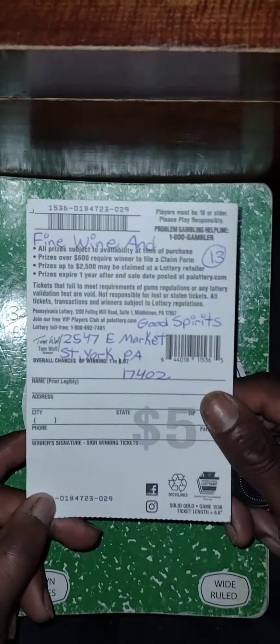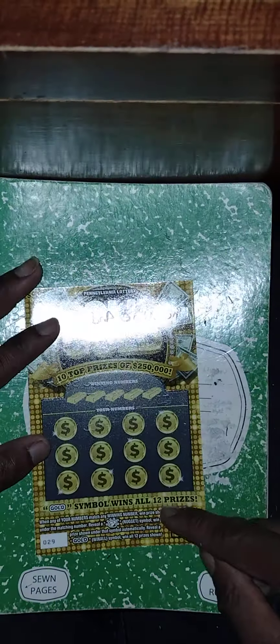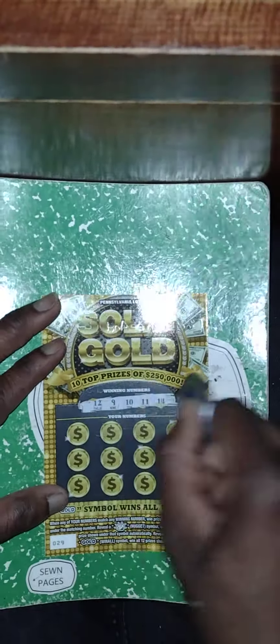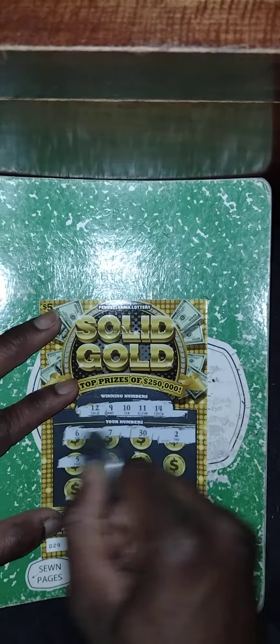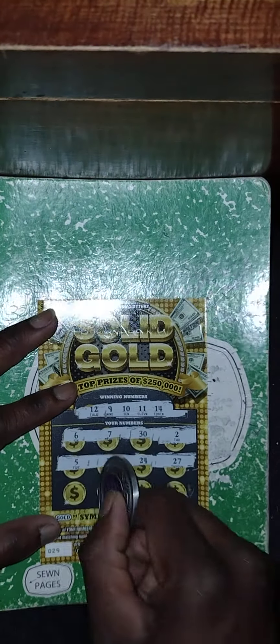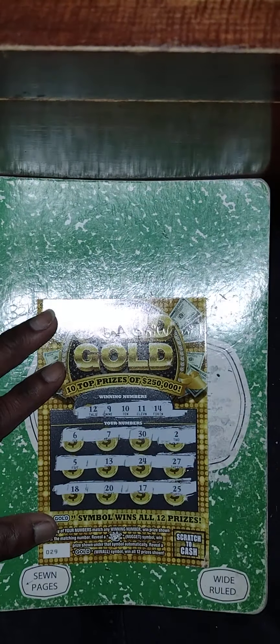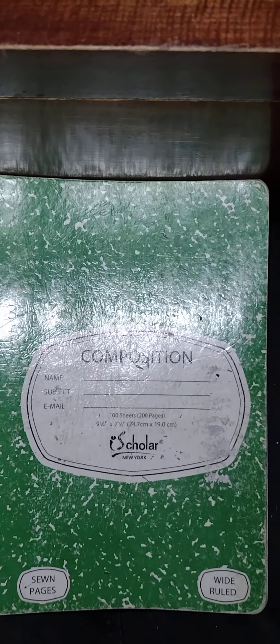Next ticket is the $5 Solid Gold, purchased from the Fine Wine and Good Spirits store. Number match game — get the gold symbol to win all 12 prizes. Winning numbers: 12, 9, 10, 11, 14. My numbers: 6, 7, 32 — no matches in the first row. Next row: 5, 13, 24, 27 — no matches. Last row: 18, 20, 17, 25 — no matches. Solid Gold is a loser.